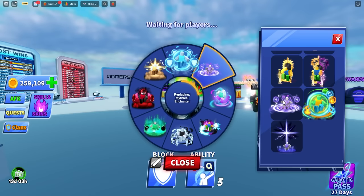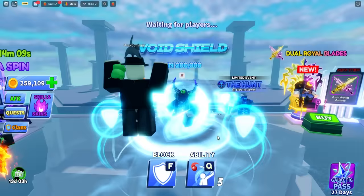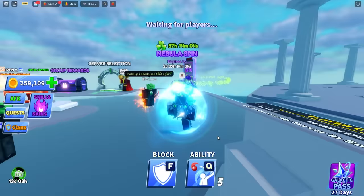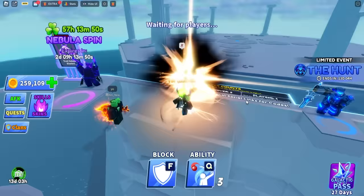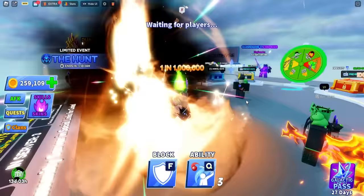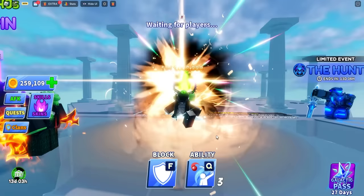Now we're getting into the crazy ones. This one is called void shield — it's a one-out-of-200,000 chance. This looks sick — you look like you have your own freaking aura or ability. This is probably one of my favorite ones. Next up is celestial awakening — this one hurts my eyes a little bit but looks so cool.